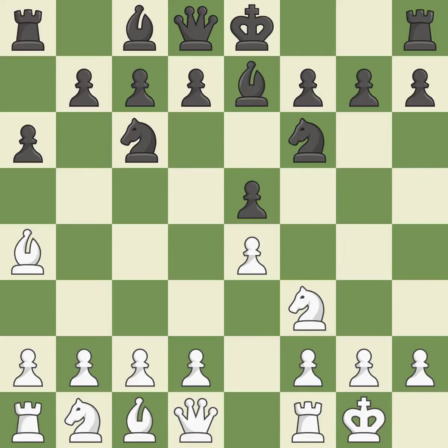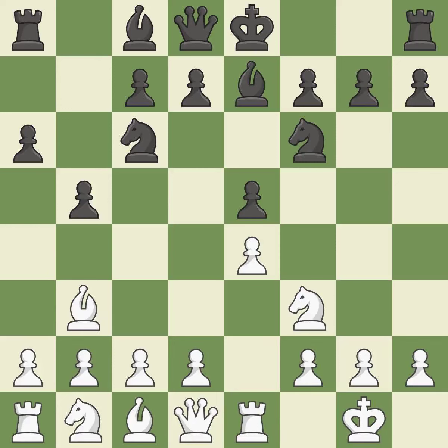Be7 develops the dark-squared Bishop and prepares to castle. Re1 centralizes the Rook and protects the e4 Pawn. b5 gains space on the Queen side and forces the Bishop to the b3 square. Bb3 is forced, but the Bishop is well placed because it attacks the f7 square.